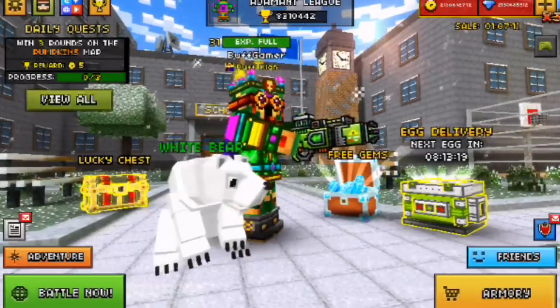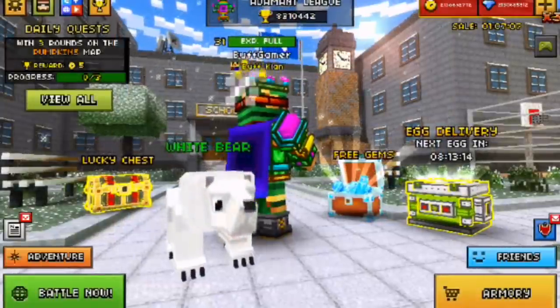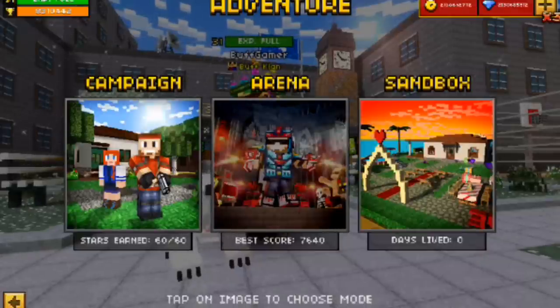The second way is through doing daily quests. You can do daily quests every day and you're gonna get a bunch of coins. My best way on how to get coins is by going into Arena mode.